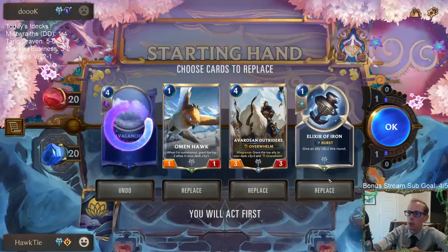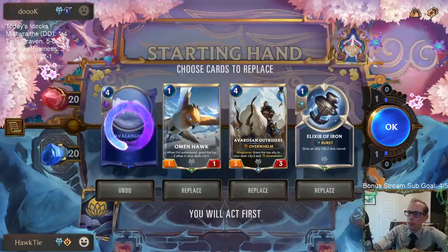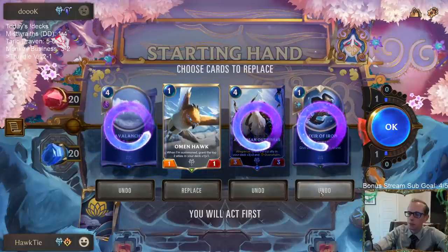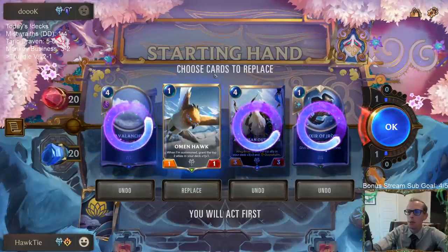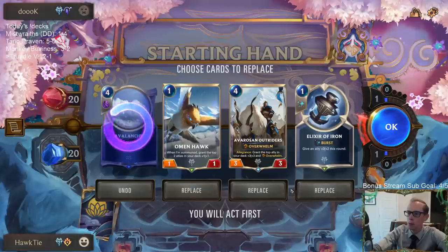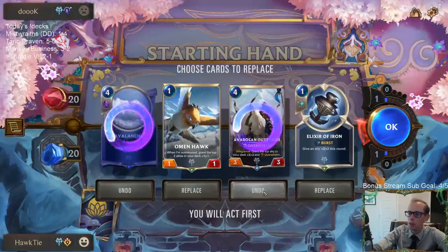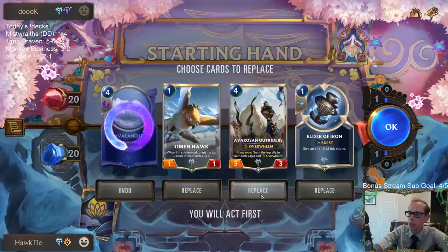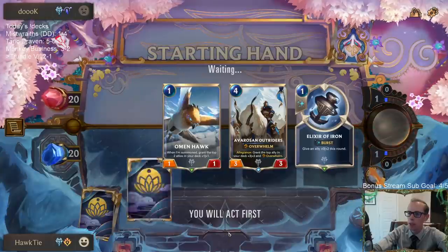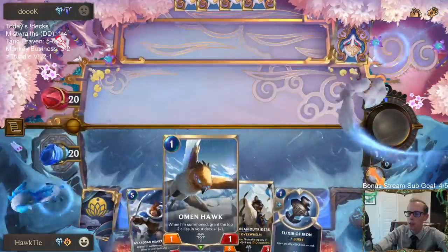It makes it so people don't stumble that much, so the games are just really interesting and back and forth. I kind of want to keep Outriders and Elixir of Iron — I think we're going to draw into our units. Hopefully we draw into our two and three mana units here.